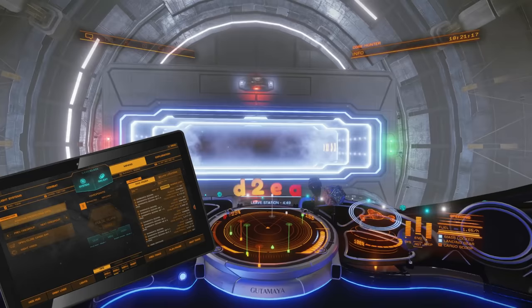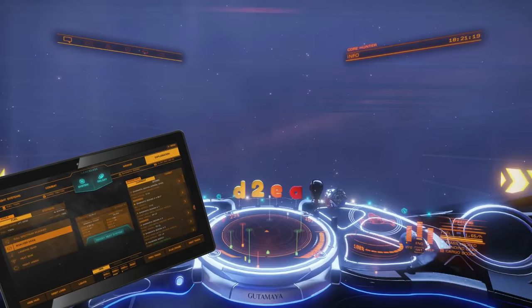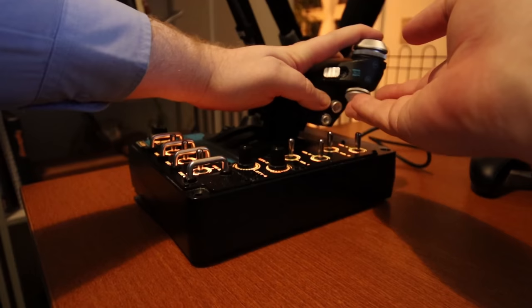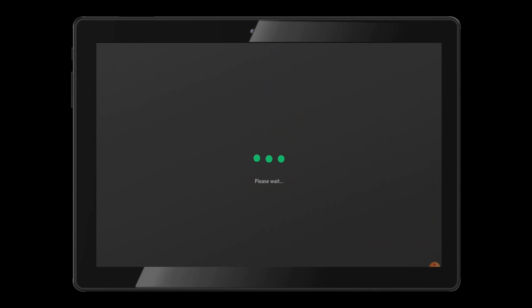Today's video is brought to you by Game Glass. Game Glass allows you to take control of your ship from a tablet or phone. You also get on-screen information about your ship, your targets and the world around you. Gone are the days where you have no more room for your key bindings or you have to alt-tab out of the game to look up market data.